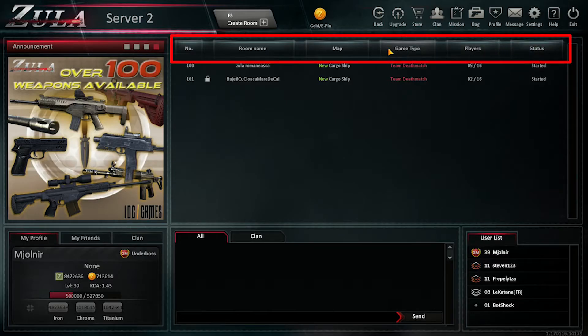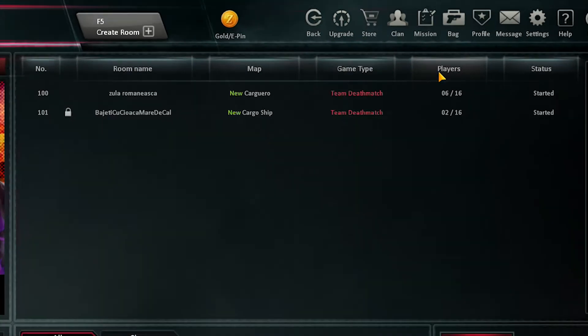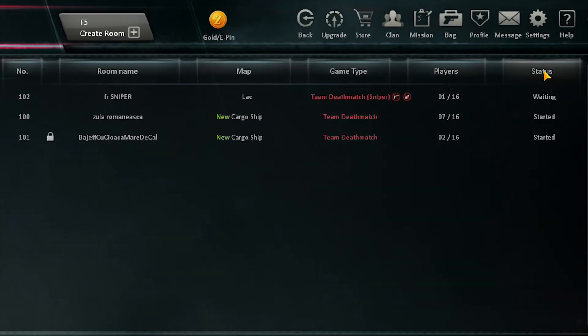To organize the different rooms the way you want, press the top buttons of the room lists, like the numbers, the players, the maps and so on.